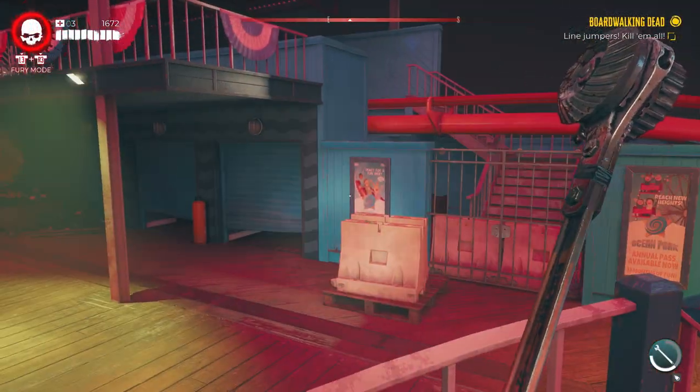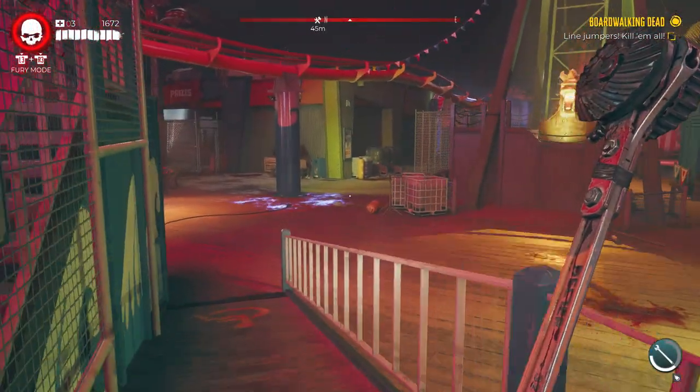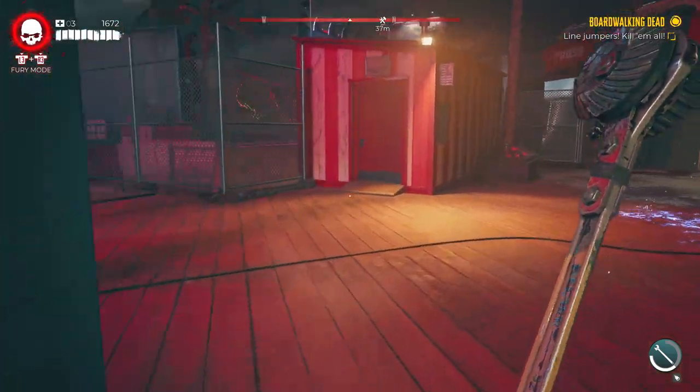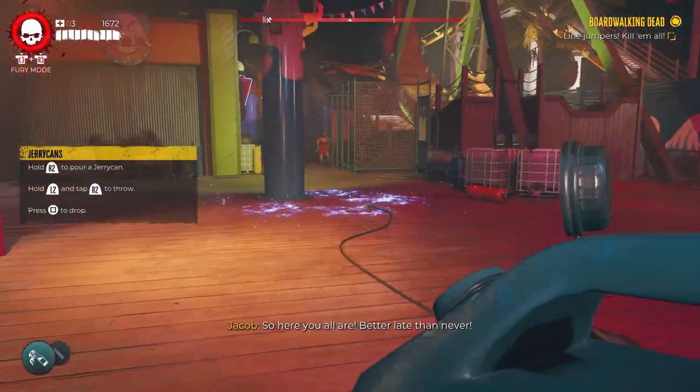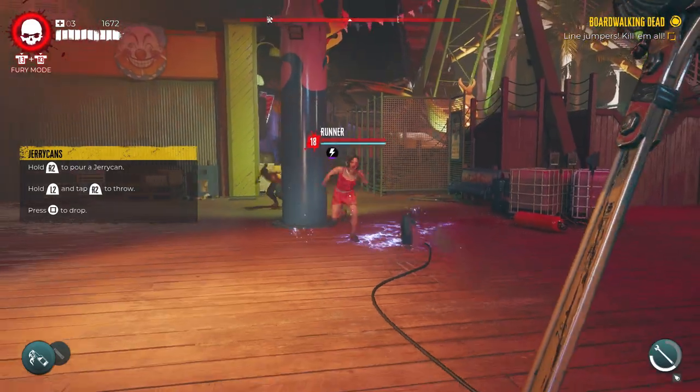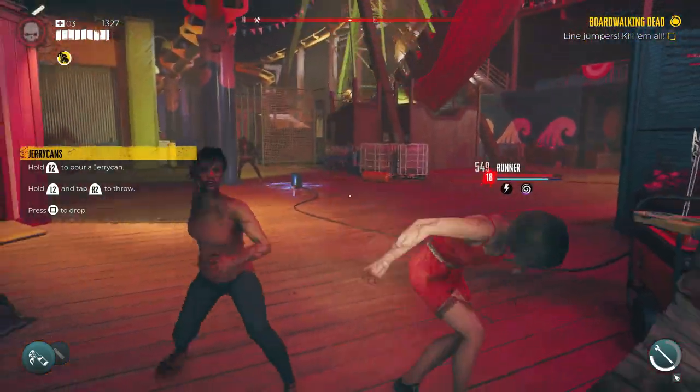You can use your molotovs and pipe bombs. There's a workbench just before this — make sure you go and repair stuff and upgrade things. There are a few jerry cans next to the generator and you can throw them into the electric to hurt some enemies.